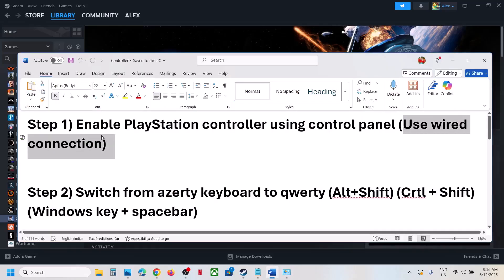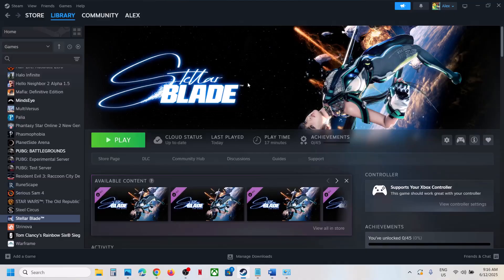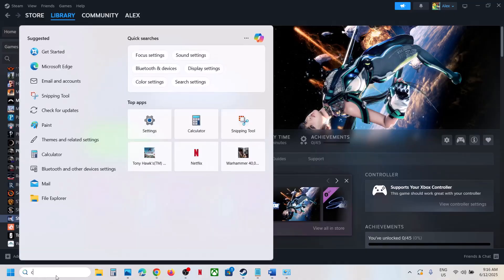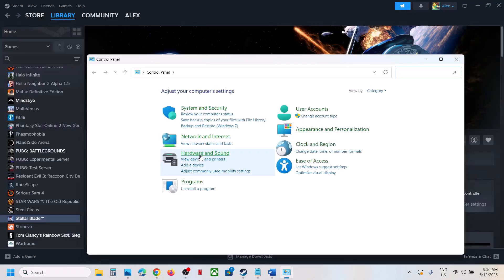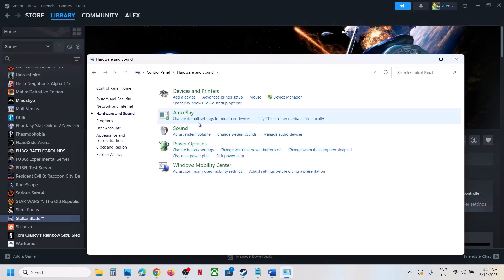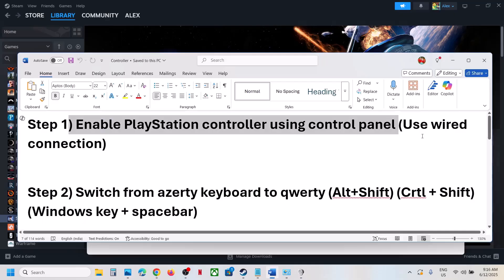The first step is to enable the PlayStation controller using Control Panel. Type 'Control Panel' in the Windows search box, open it, go to Hardware and Sound, and then go to the Sound option. Over here you have to connect your controller.